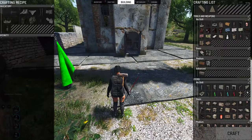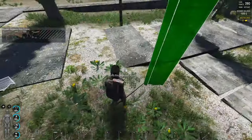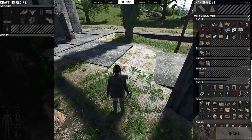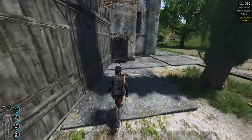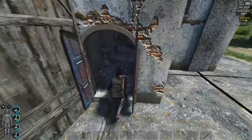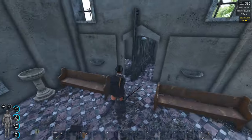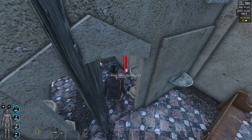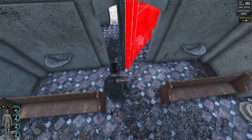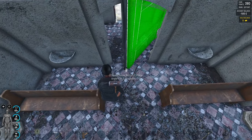Now we're gonna need to make the bigger door. Okay, let's try this way — now the door. We're gonna need to go inside. Okay, this door is already inside the main room here. We need to try to connect it.